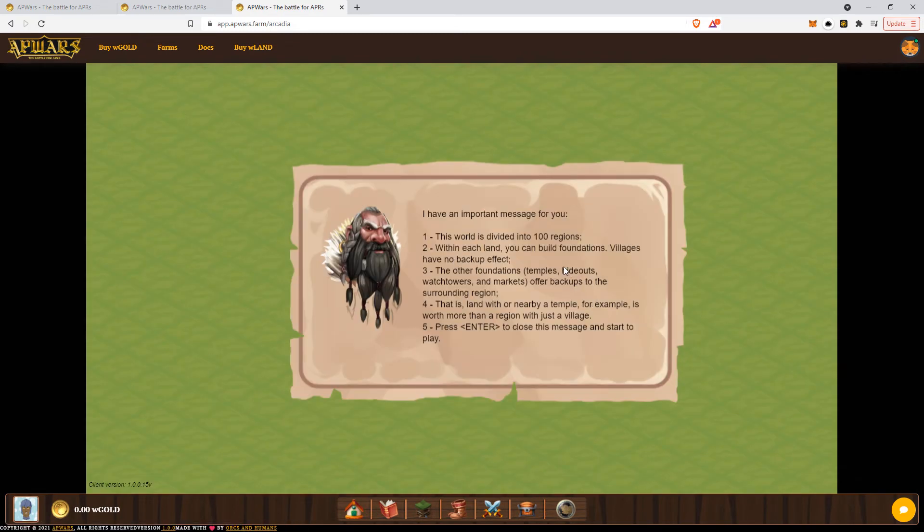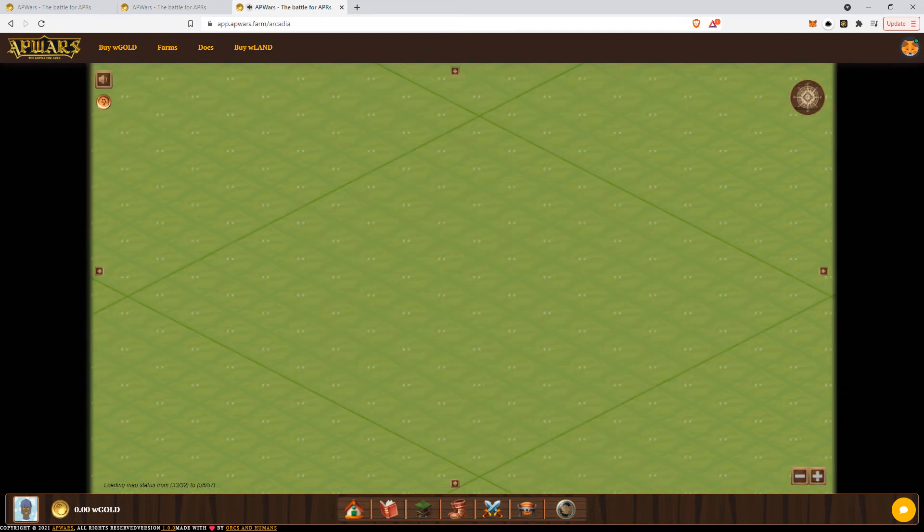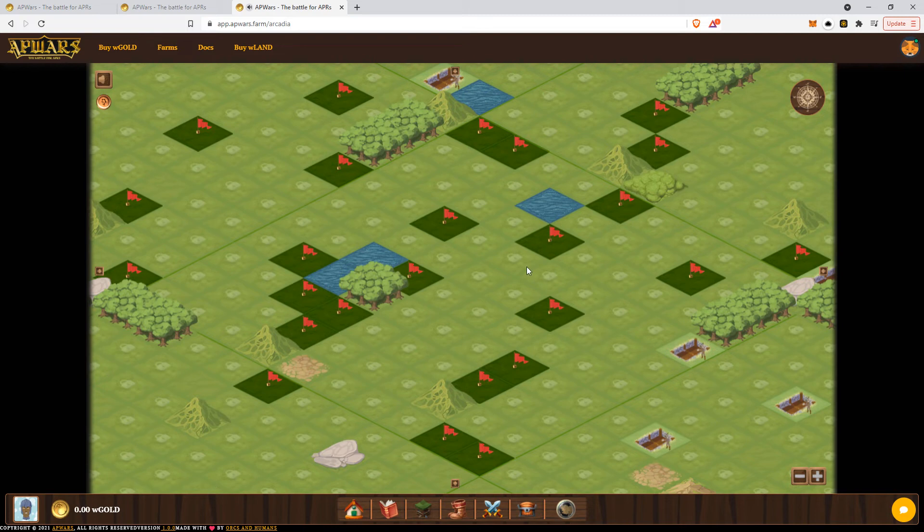Read this important message. The world is actually divided into 100 regions — it's a world that is 10 by 10 regions. Within each region, you have a 10 by 10 land. In your lands, and only in your lands, you'll be able to build foundations, whether it be villages, temples, watchtowers, hideouts, or any other foundations launched in the future. Just press enter — and boom, you can hear the birds singing already.